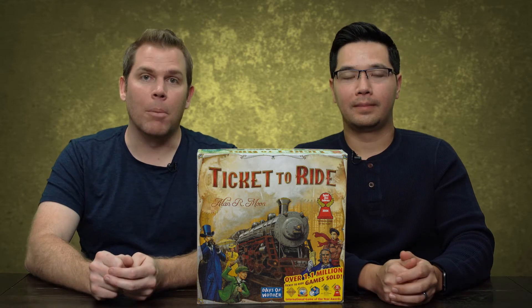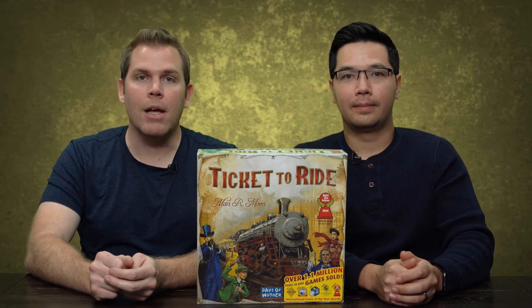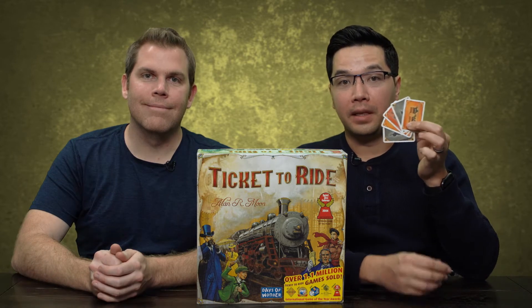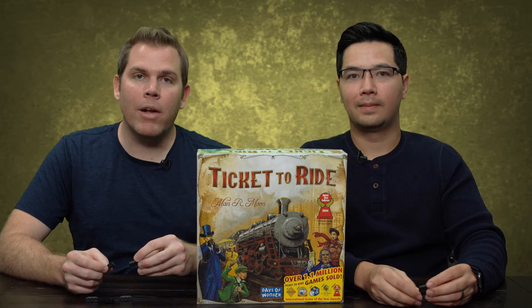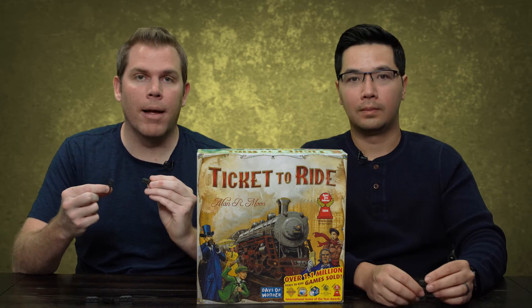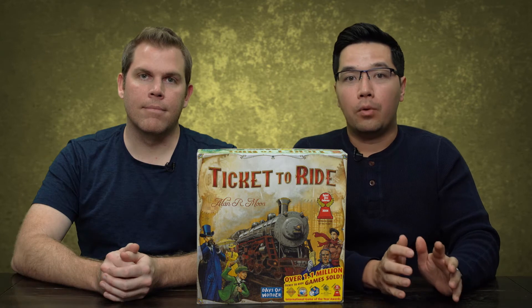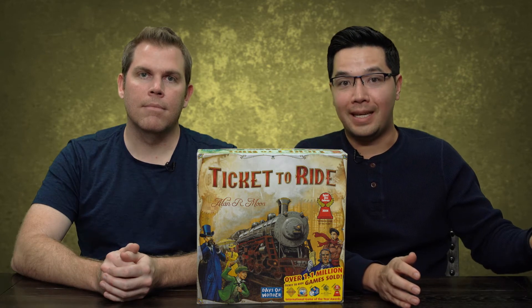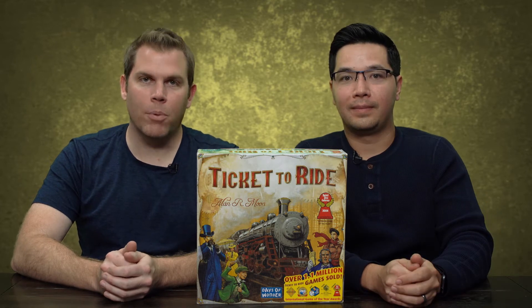On your turn you have three options: you can pick a train card, you can pick another destination ticket card, or you can play a route if you have the right train cards. The train cards are different colors to signify the different routes that you can build. The game ends when one player gets down to zero, one, or two train cards left in their supply. At the end of the game, you add up all the points from the routes that you built, plus the points that your hidden destination tickets have that you completed. The winner is the player with the most points.